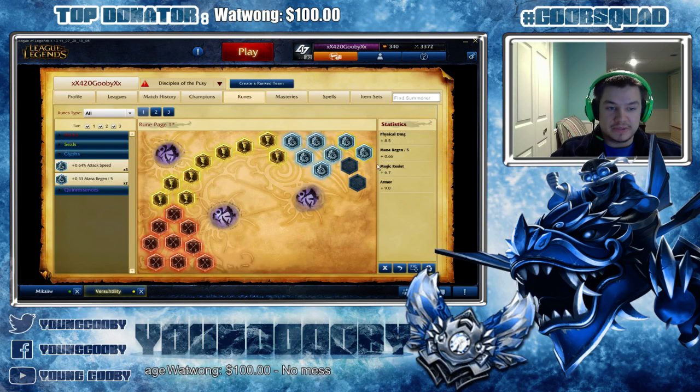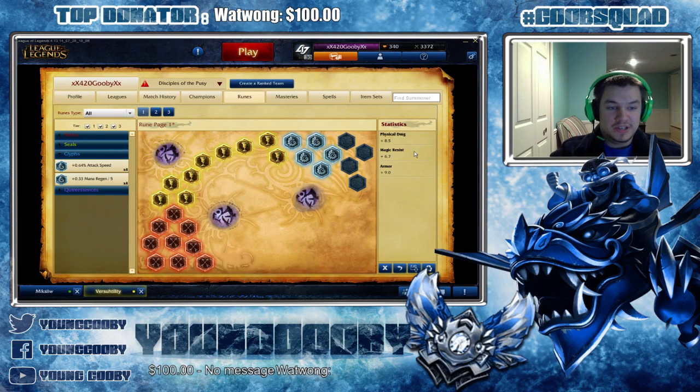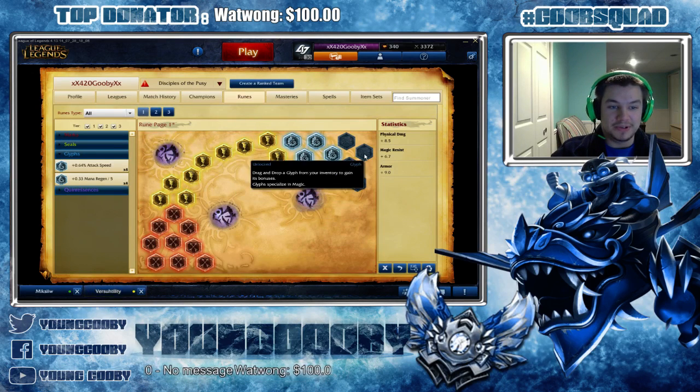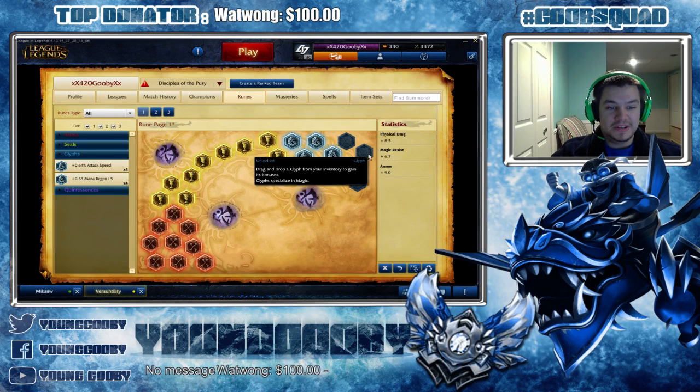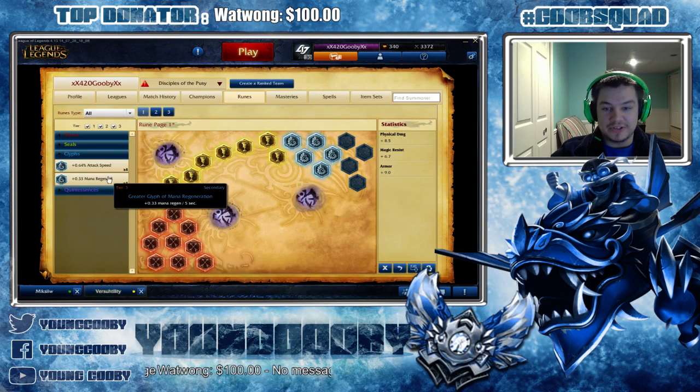Five magic resist quints for glyphs. I don't like — there are situations where if I had a hundred rune pages I'd obviously have a page with just flat 12 magic resist. However you can only have 20 pages and sometimes you have to play other roles so you can't dedicate all 20 pages to AD carry. I would have a page with 12 magic resist for cases like a Karma Corki lane, but I always just go with one of these choices.